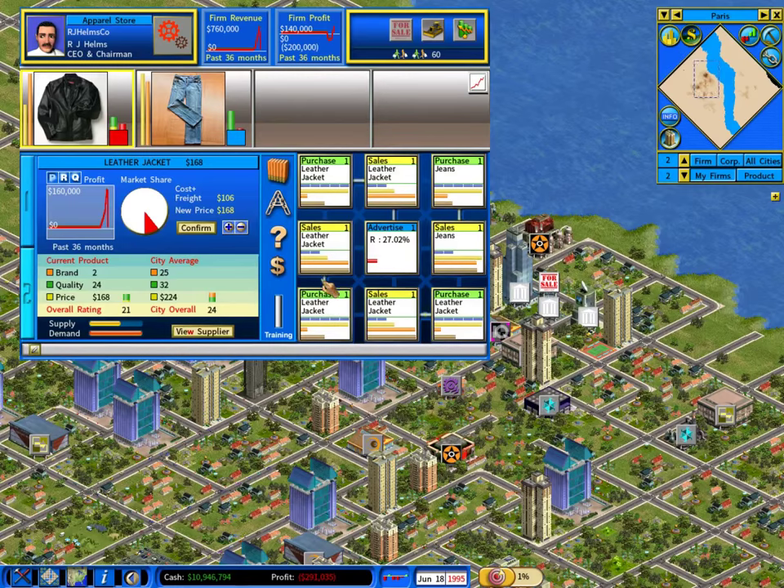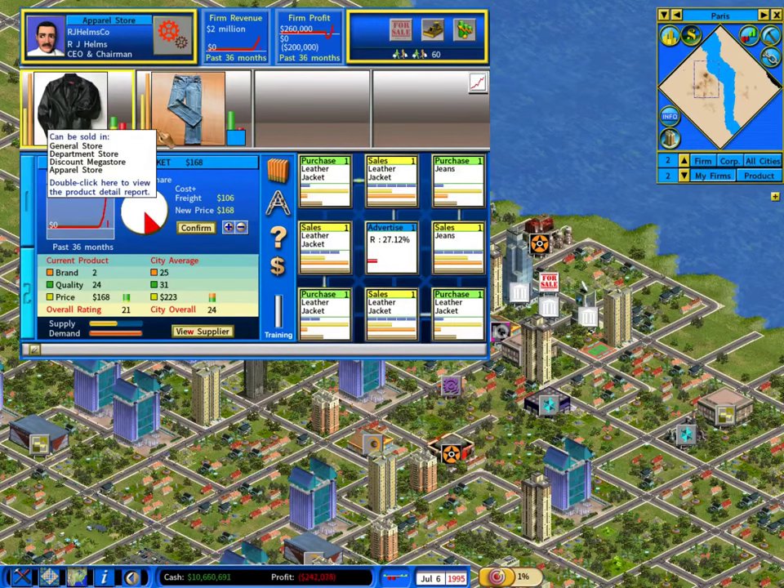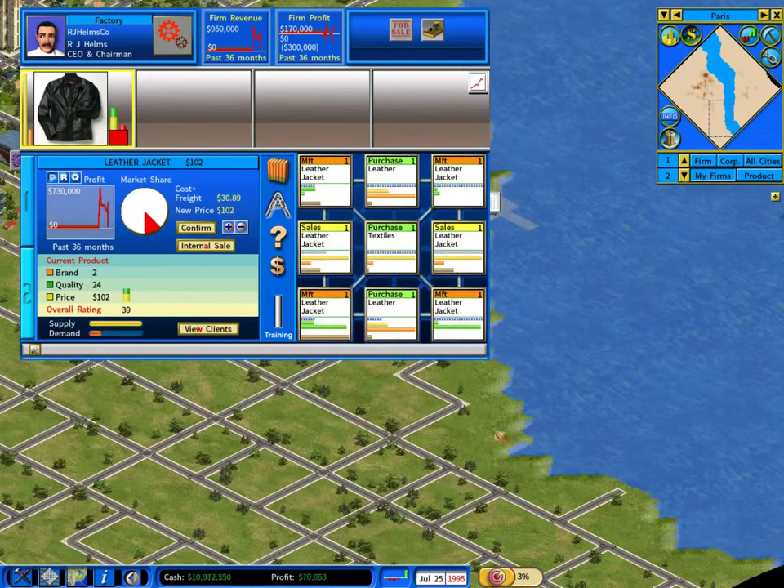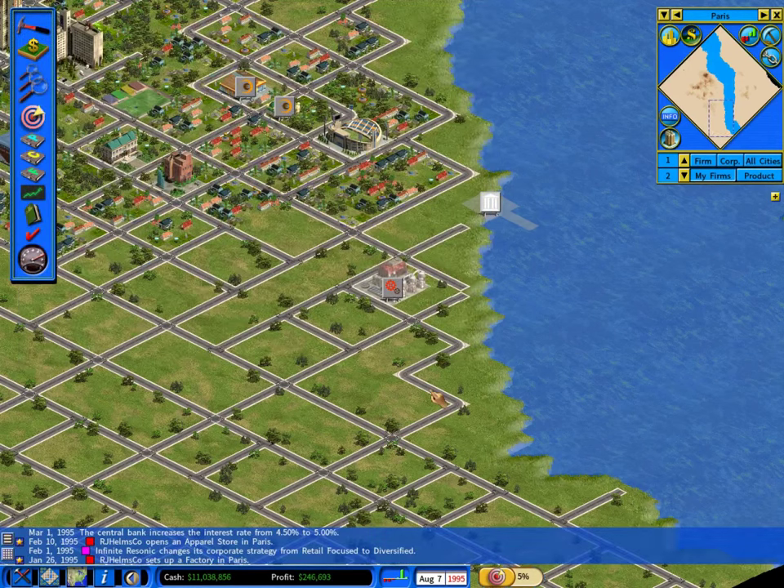I'm going to tweak my prices — there are local competitors with an overall quality of 25 while I only have 15, probably because my jackets are too expensive. Let's bring the price down and stake a more aggressive market position. After that initial spike of demand when I first came on the market, things have leveled off. I'll lower prices to get a better market position. My sales units are totally taxed while purchase units still have supply, so I need more sales capacity. I'm now in the black on a month-to-month basis.